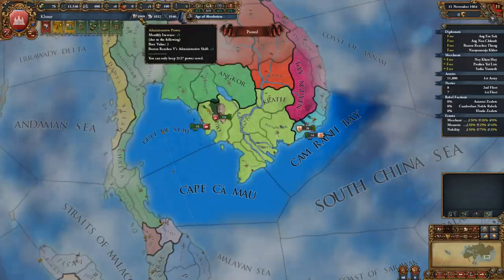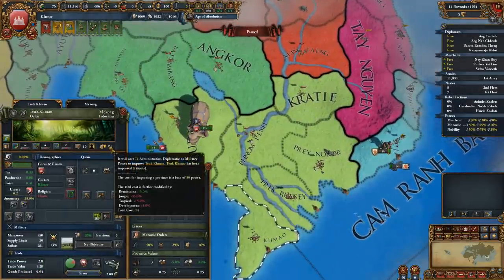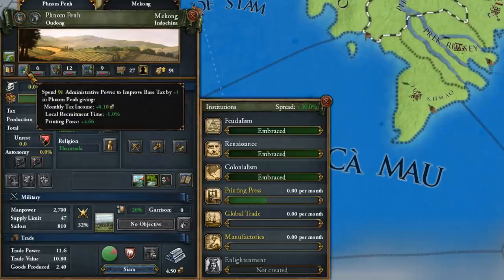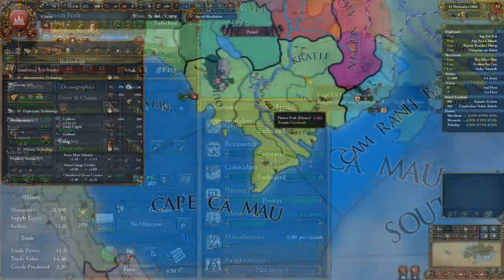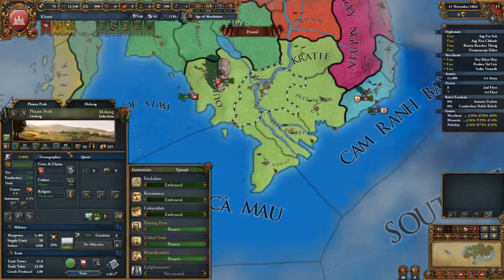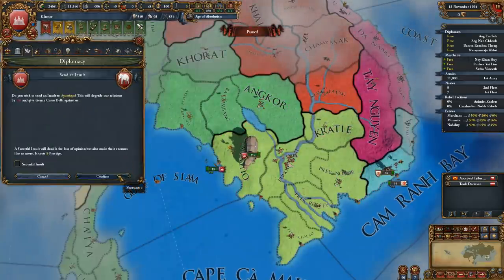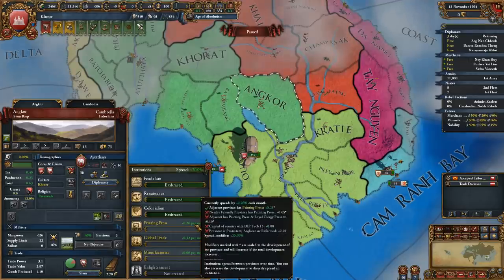If you save up about 2,000 monarch power across all three categories, you can forcibly spawn institutions by developing one of your provinces. Before developing, ensure the province has no disadvantageous terrain modifiers like mountains, glaciers, or rough terrain — plains or grasslands provinces are ideal. The institution progress bar will rise as you develop, spawning the institution at 100%. This is far better than the alternative 50% stacking technological modifier for not obtaining each institution. You can also rival neighbors or set relations to hostile to prevent them from benefiting from your institution.